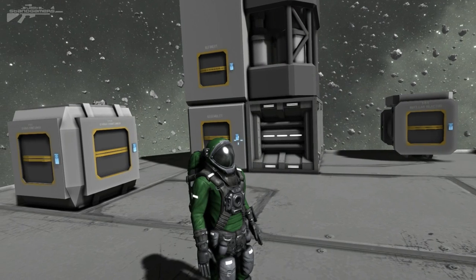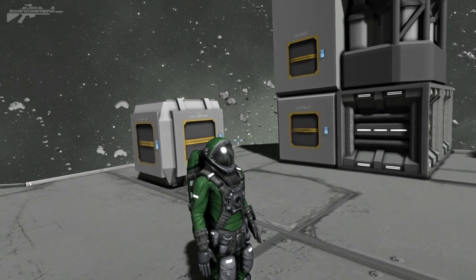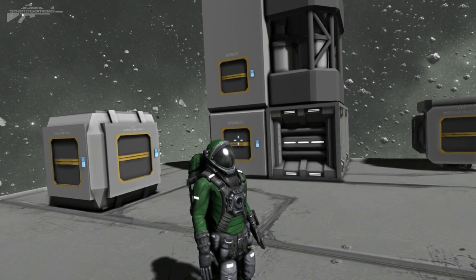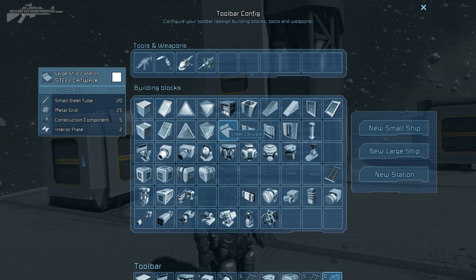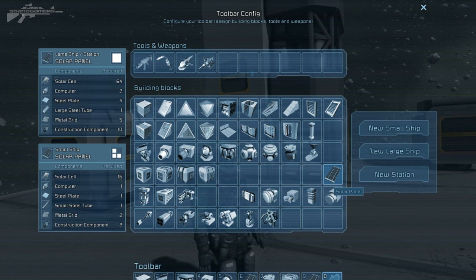Let's try to look at this from a survival perspective. We need to work out: is it worth getting a solar panel, or is it worth sticking with a uranium reactor? Both of them have their benefits, and the first thing we need to do is just have a quick comparison of what we'd need to build each item.